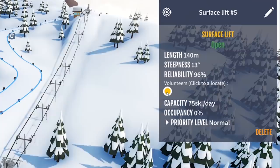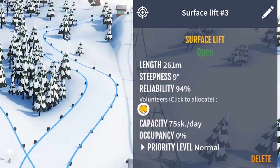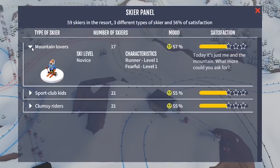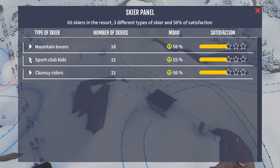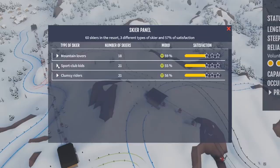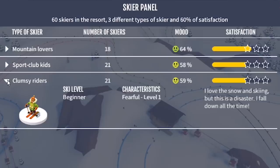We should probably add a reason for people to come back up, so we'll put a nice large route in for them. If you come down this one and you don't want to do all that boringness as a hardcore skier, you can connect with that. No one's using this little beginner area anymore, so I'll slow down that lift. Occupancy zero - volunteers off. Looking at the different types of skiers: mountain lovers - 'it's just me and the mountain'. Sport club kids - snowplow, going faster than lightning, I hate those little kids who just cane it everywhere. And the clumsy riders - they love skiing but it's a disaster, they fall down all the time - basically the people getting drunk on the mountain.